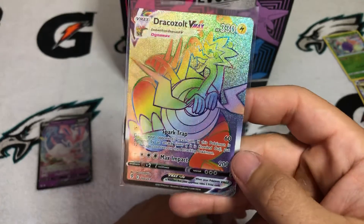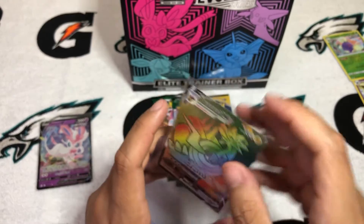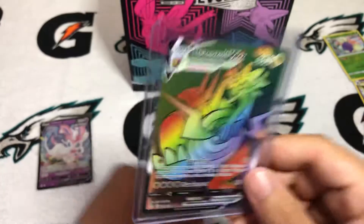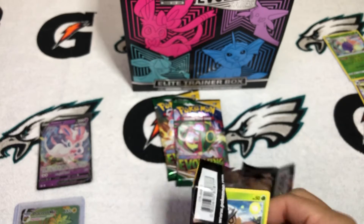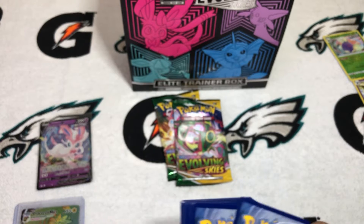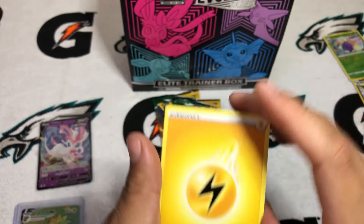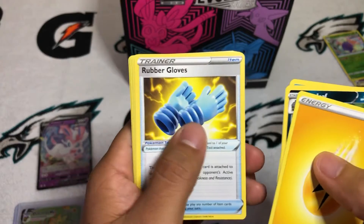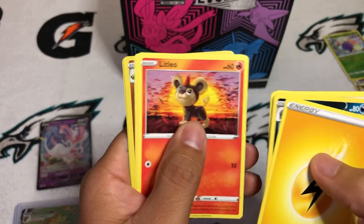It's card 210 out of 203, so a secret rare card. This probably means that this box is already better than the last one, but hey, I just enjoy opening these up — it's a new product, new series. Another white coat. And I can't wait for the 25th anniversary Pokemon Celebrations. I think they come out in October — I'll be looking forward to that.